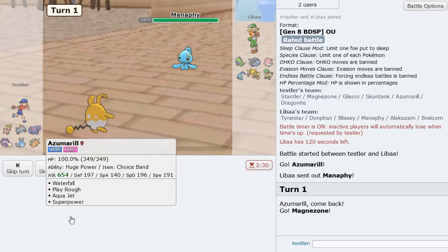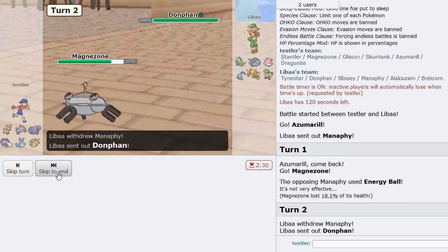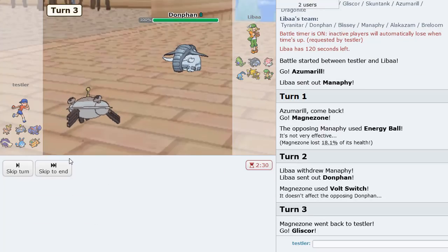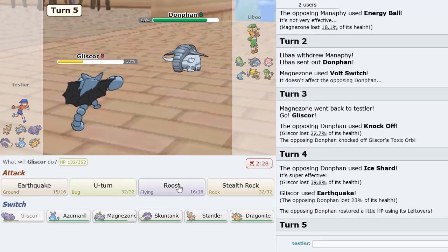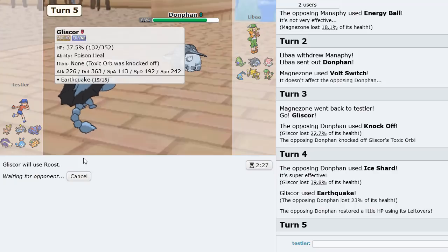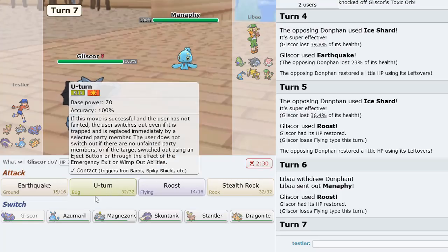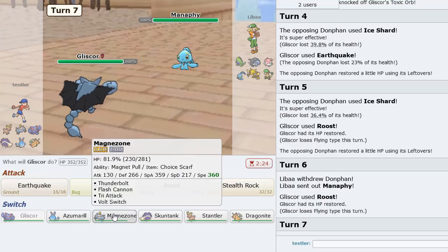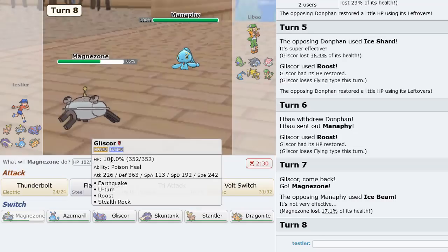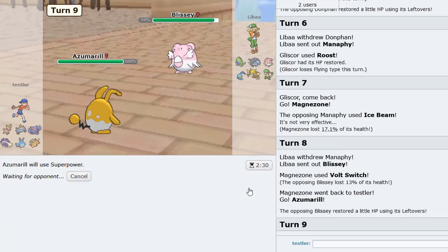I go hard Magnezone and probably just Volt Switch here — but he actually goes Donphan. Could have Flash Cannon'd though. We break something and heal up. Manaphy's back — go hard Magnezone, Volt Switch out again, go Azumarill and just Superpower whatever's in front of me. Looking at his team, nothing wants to take this move at all. Play Rough is another fantastic option but I am going to Superpower — in case he stays in, I just want to destroy this thing.